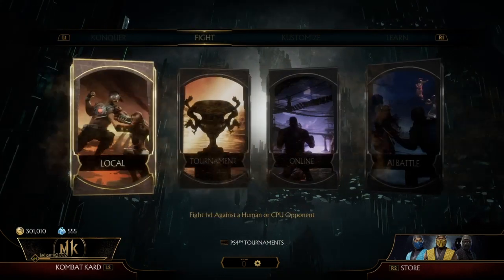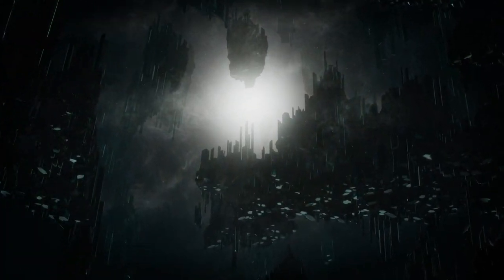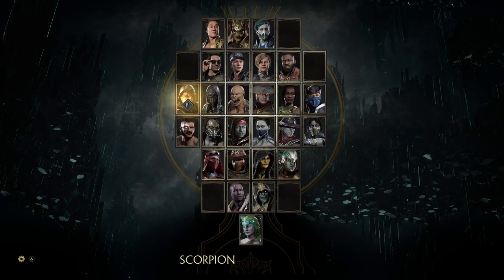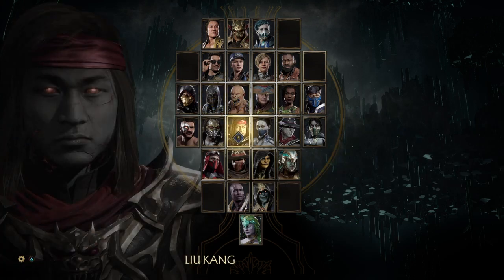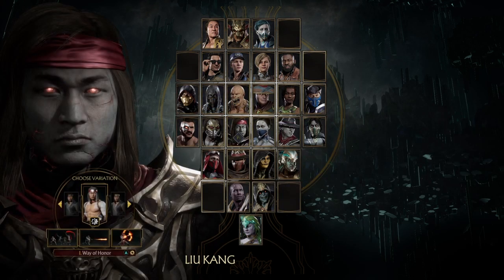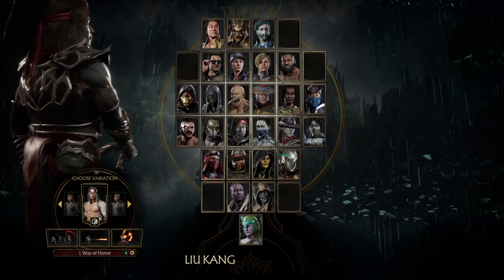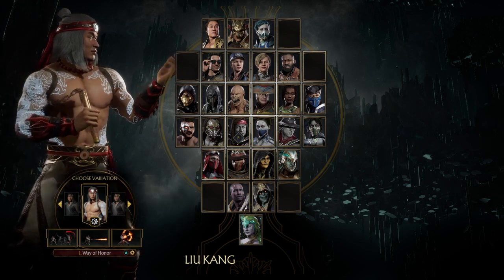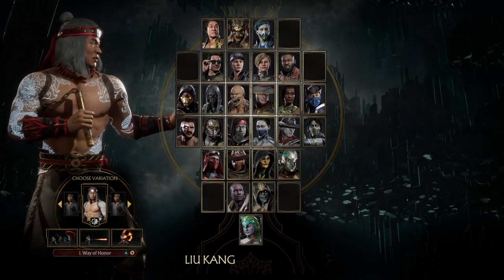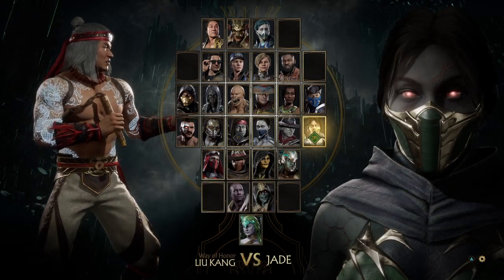Now I'm going to show you the trick that a lot of people don't know about. Go to practice mode — you can also do this in local story mode, local towers of time, online, and classic towers. Go to Liu Kang; as you can see I have the red Fire God on the first variation. Click Start — that's the Options button on PS4 — and press down on the d-pad or left stick.